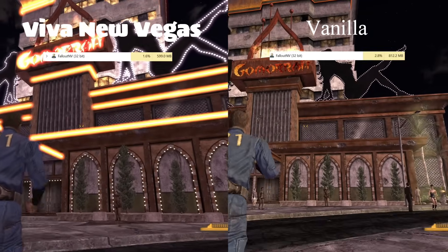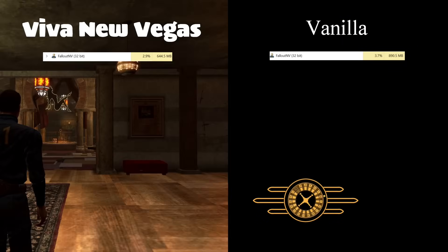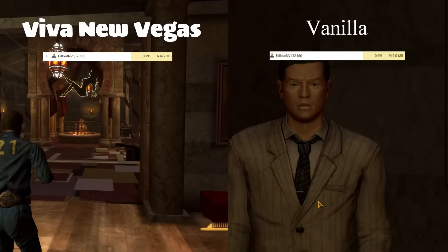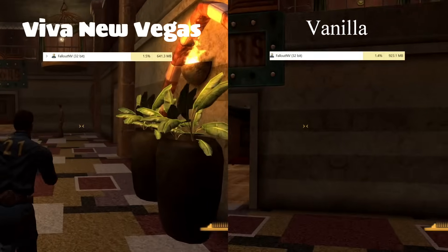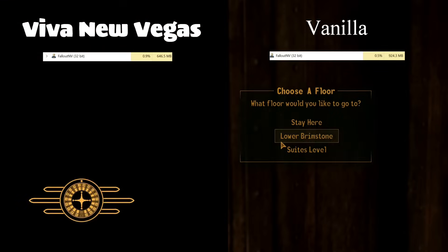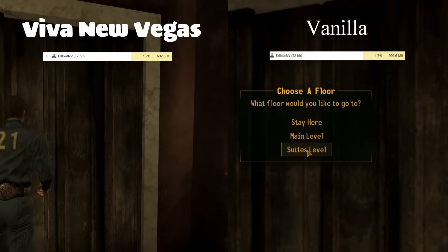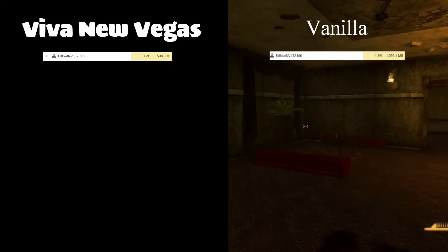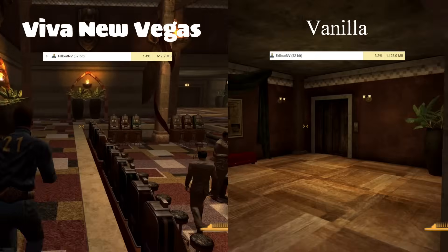We've returned to Gomorrah. I'm going to take a screenshot because that's probably going to be the thumbnail. If anything can crash New Vegas, it's this place. And I'm guessing... it ain't going to happen. This seems squeaky clean. Although, I think we're over 600 megs for the first time. We're actually back down to just 600. Try the suites. We're down below 600. And back to the main level.